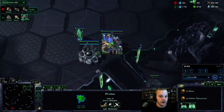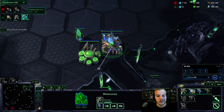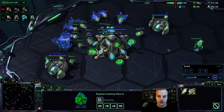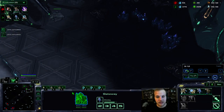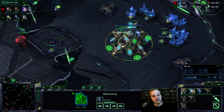It all depends on the situation. This game I did go zealot into stalker, just because sometimes it makes me feel a little bit safer — I can keep it at the ramp at all times. You're going to see I just go for a fast third here — one gateway into third nexus. I take my third base at about 3:15, which is about when I have eight to ten workers mining at my natural.